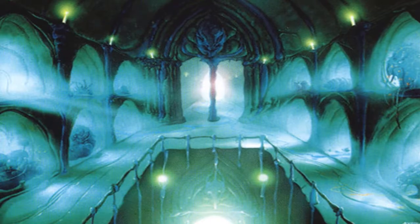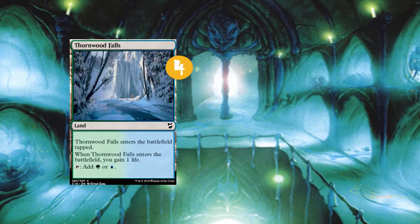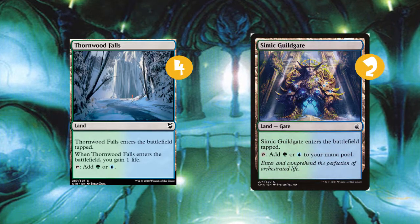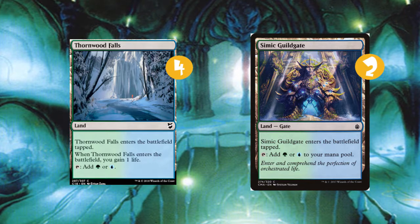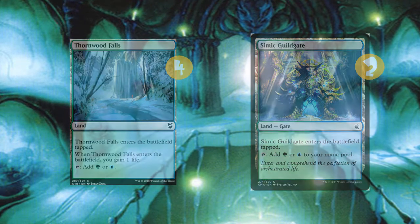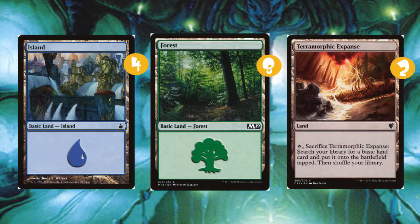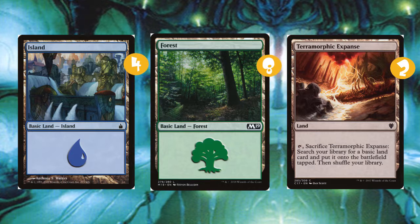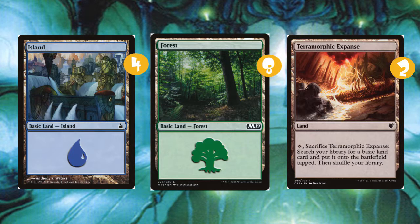Now let's go to our mana base. We've got 4 Thornwood Falls — they draw, give us one life, come into play tapped, dual land. Real good. 2 Simic Guildgates as backup dual lands, fetchable for Gate Creeper Vine, and a good reason to be playing Brainstorm. Then we have 8 Forests, 4 Islands, and 2 Terramorphic Expanse for the shuffle effect. In total we're playing 20 lands. It may not seem like a lot, but because of the mana we have, a lot of times we can play a land per turn up until turn four and be completely fine.